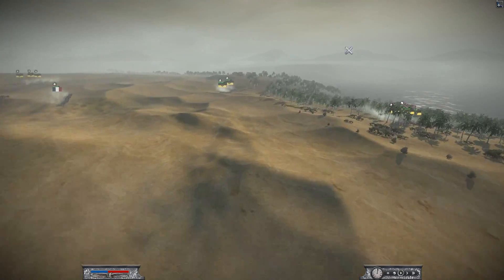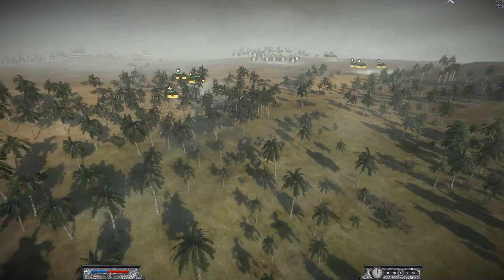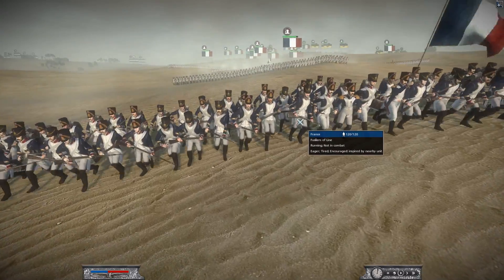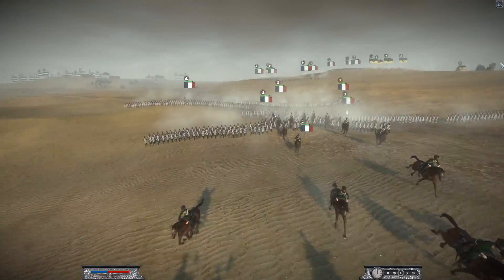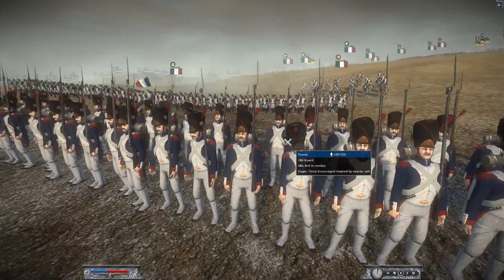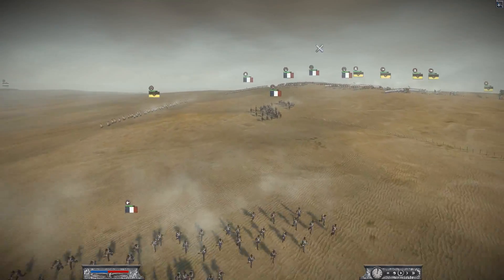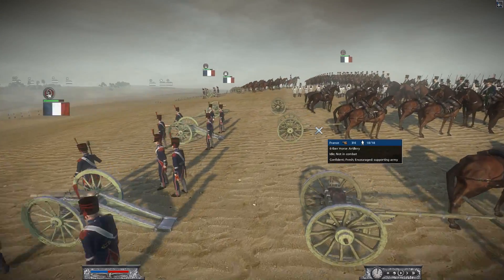Now let's look at our opponents who are maneuvering way over here on the battlefield. Starting with the French: he's bringing about four or five units of Fusiliers of Line — here they go in their glorious uniforms marching by. He's bringing about three units of Chasseurs à Cheval for his cavalry, and here is his General Staff. He also has three units of Old Guard — very elite units — and about three or four units of Voltigeurs. He also has two six-pounder horse artillery that are currently setting up.